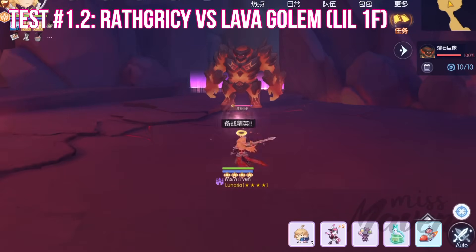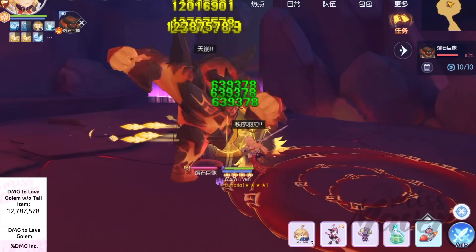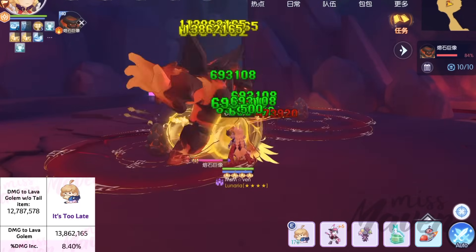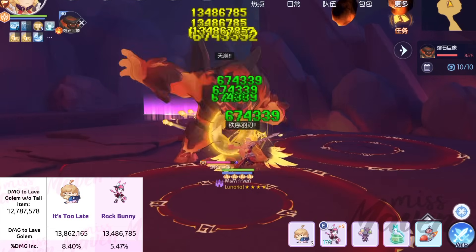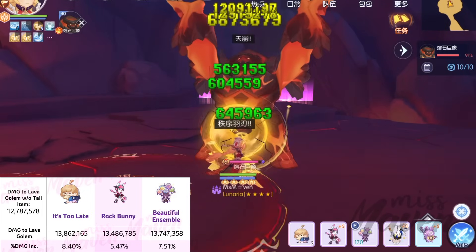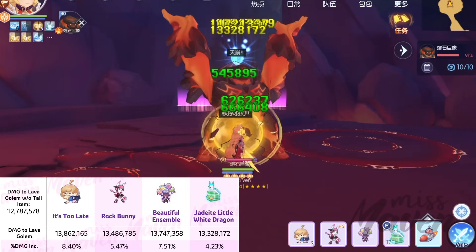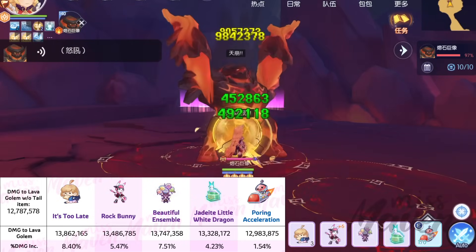Next, let's try out my Raph Creasy's damage against the Lava Golem in Lost Isle Legend. Here's the damage of my Blade of Order without any tail item, with It's Too Late, with Rock Bunny, with Beautiful Ensemble, with Jade Light Little White Dragon, and with Powering Acceleration.